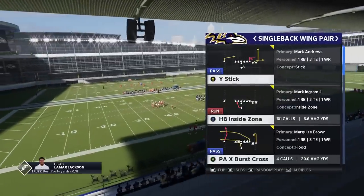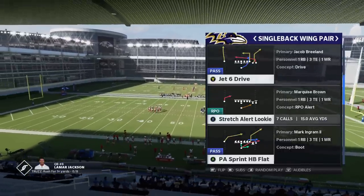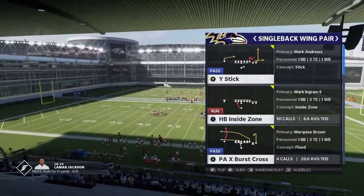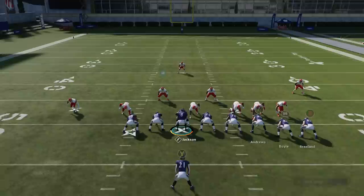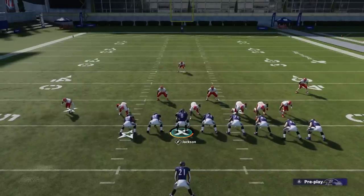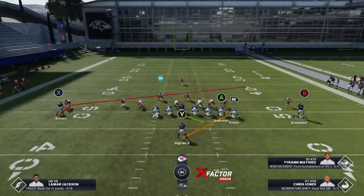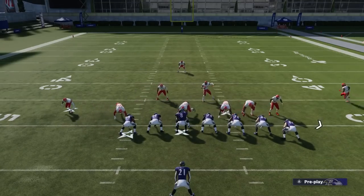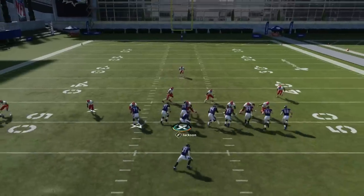Another combination of plays I really like is out of the Single Back Wing Pair — the Stretch Alert Looky and the Halfback Inside Zone. Very good plays to run together. You have three tight ends blocking; you can replace them with linemen. If you have a Cover 3, you can motion out one of these tight ends and it'll make the Cover 3 cornerback drop back. If it's man coverage, that motion won't have the same effect.